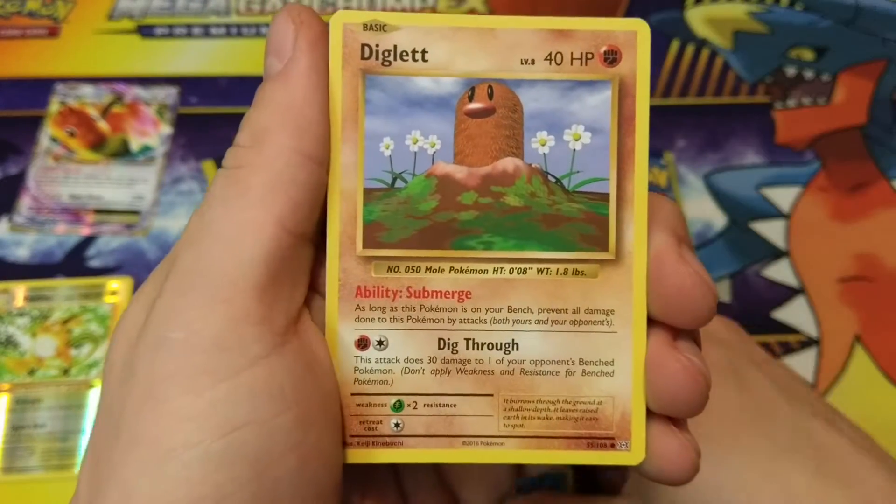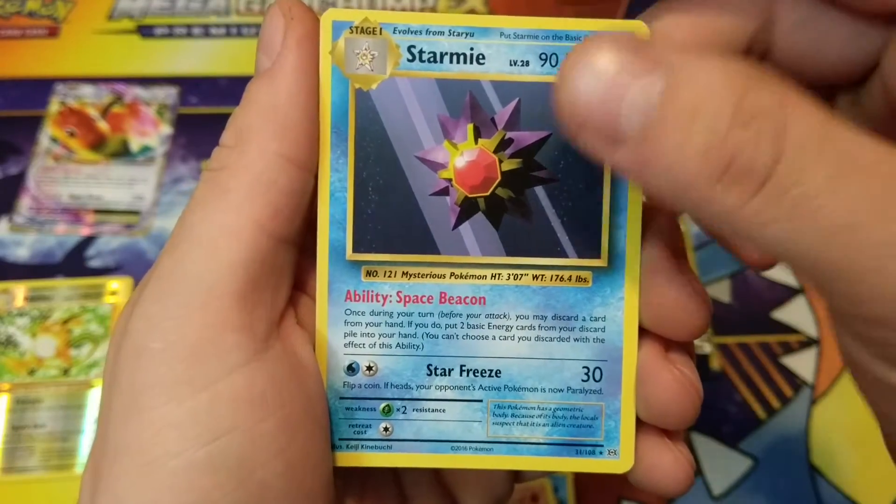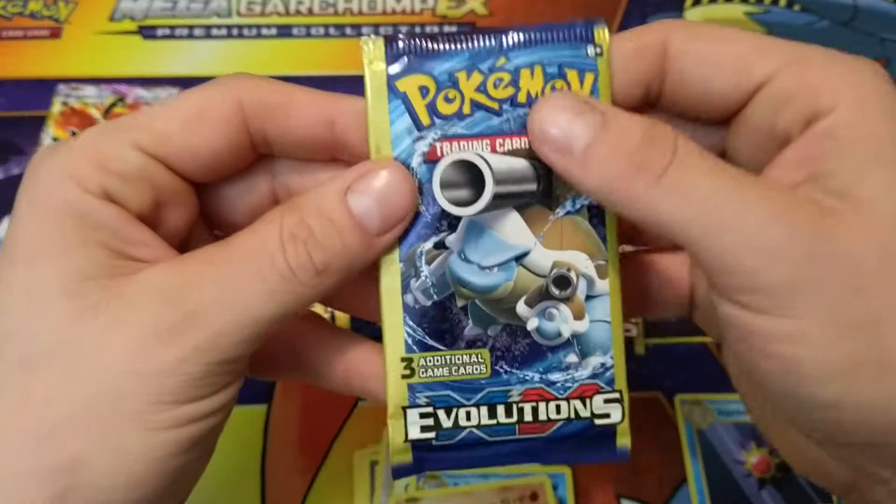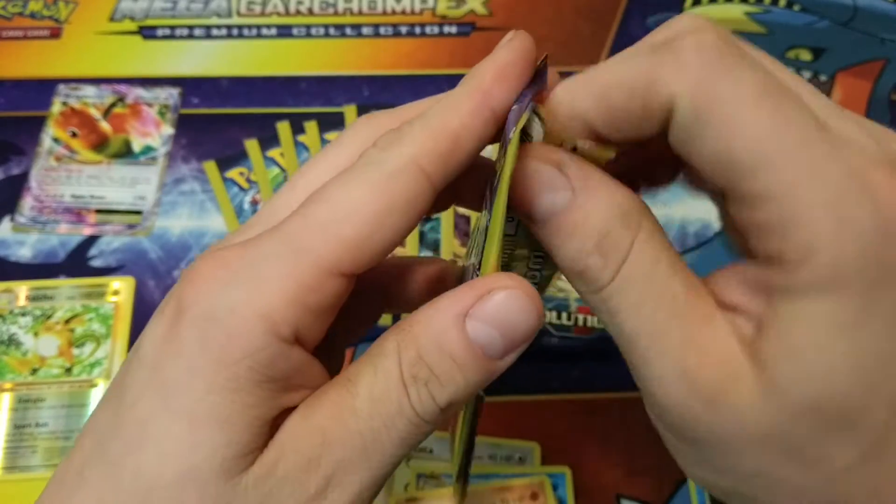Poliwhirl, a Diglett, regular Starmie Rare. We'll leave him off to the side. I don't think I pulled any other rares out yet. Into our fourth pack.